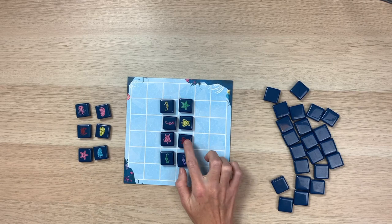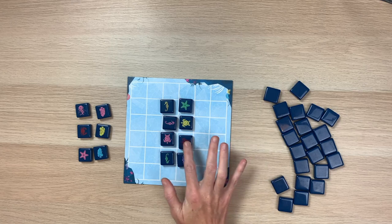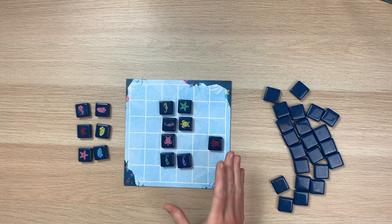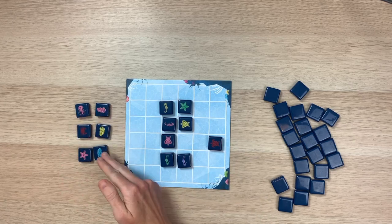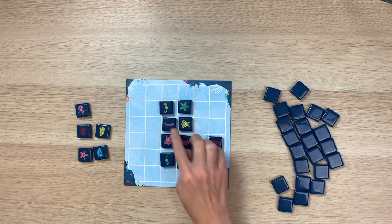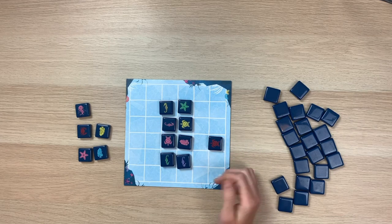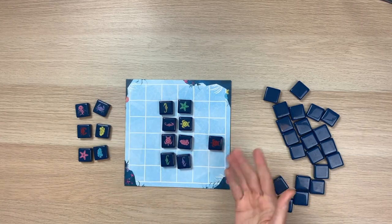The rule for moving a sea creature is you can move it as many spaces as you want, as long as it stays in the same row or column. So on step one I'm going to move an existing sea creature. On step two, I'm going to draft a sea creature from the draft pool - I'll take this fish because that's going to give me three pink and also keep my opponent from pushing that turtle back in to score those points. Then the last thing I do on my turn is fill the draft pool. Then it's the next player's turn.